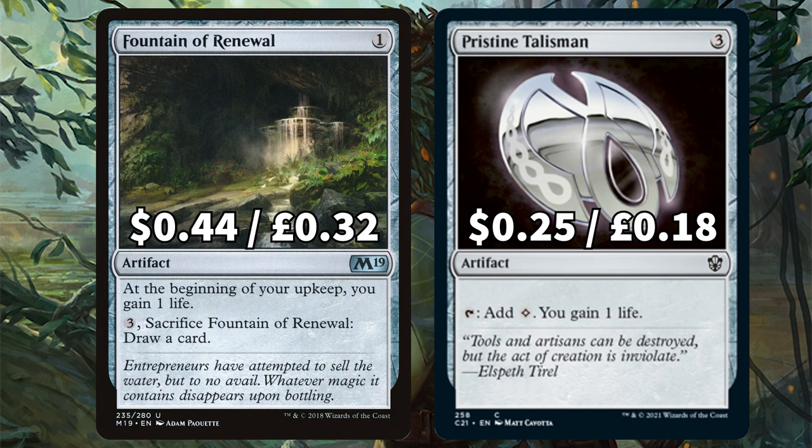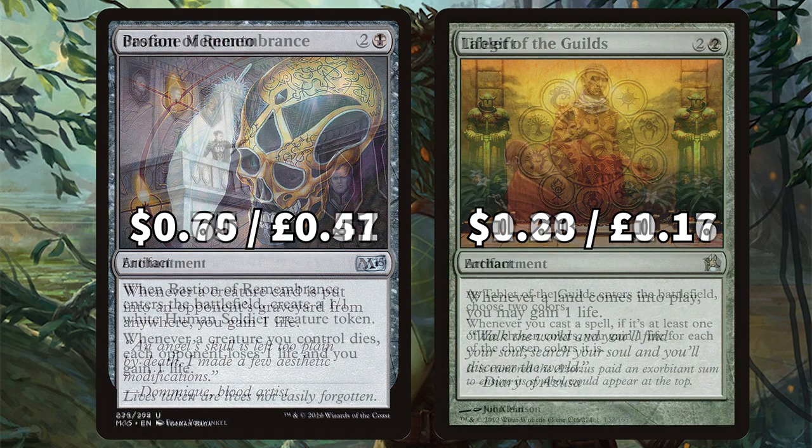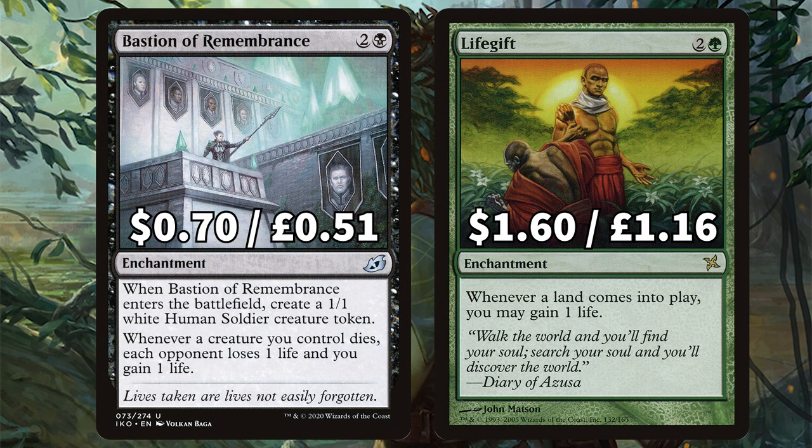Next we have Profane Memento, which gives you life when a creature hits an opponent's graveyard, and Tablet of the Guilds, which lets you choose 2 colours — whenever you cast a spell of one of those colours you gain a life for each matching colour, which is absolutely huge in this Golgari deck. Next up is Bastion of Remembrance, which gains you life and drains your opponent whenever one of your creatures dies, and Life's Gift, which gives you a life every time any land comes into play.